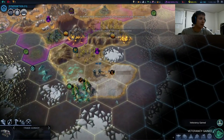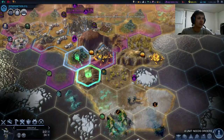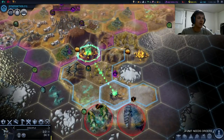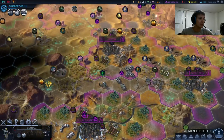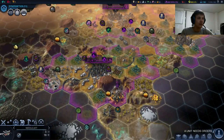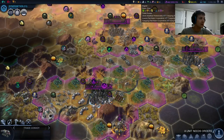Siege Worm versus Disciple. Get the Disciple back and heal him up. Get our planes south, and next turn we'll be able to really bombard and probably take that guy out.